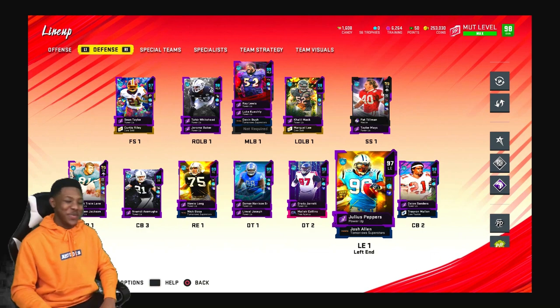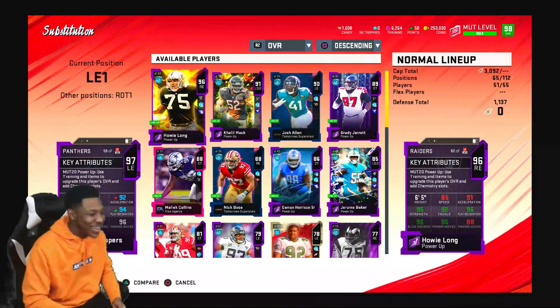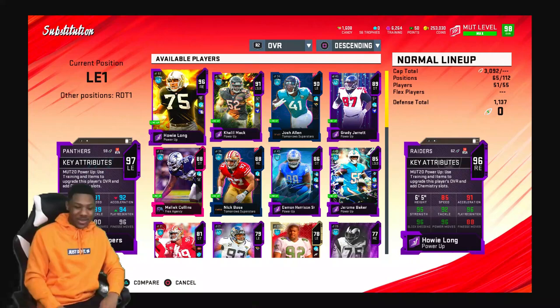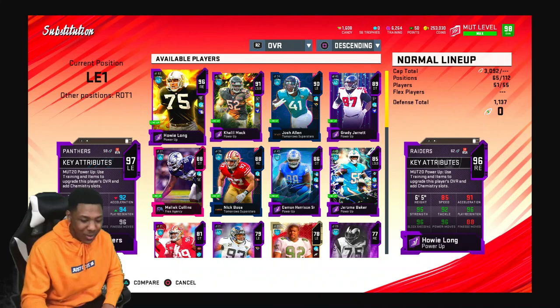It's Julius Peppers, man. Look at him — that's my guy. Let's take a look at him real quick: 91 speed, 92 acceleration, 94 strength. Y'all be seeing me run downfield with streak routes, with all types of routes. A couple of videos before — if you haven't watched, go check him out. He's a monster. If y'all want to run it how I run it, give him enforcer.